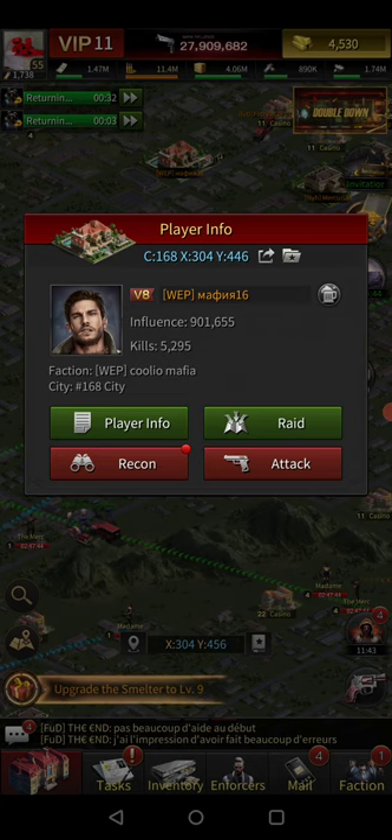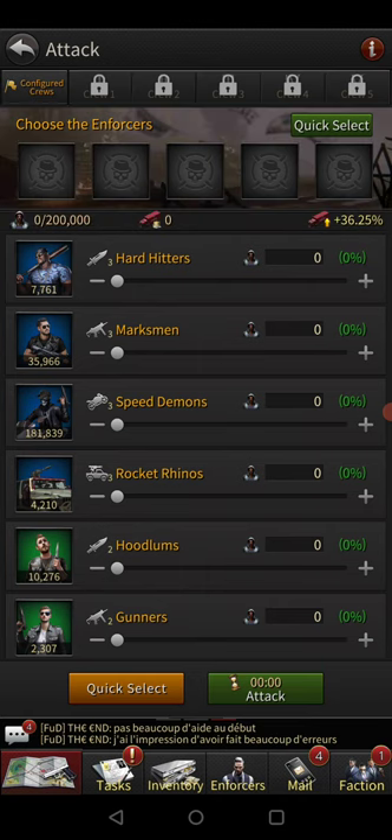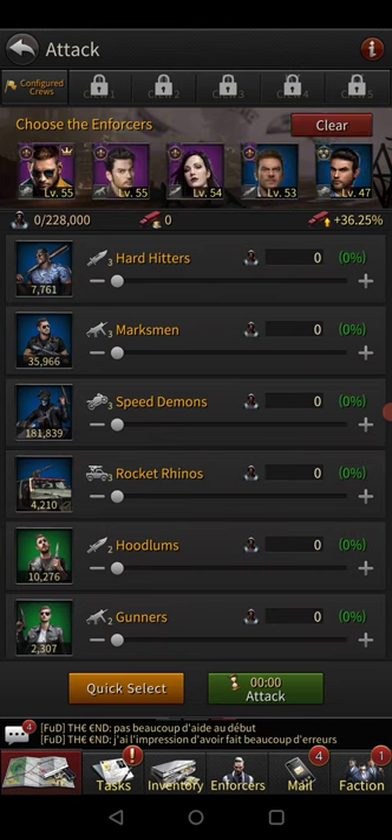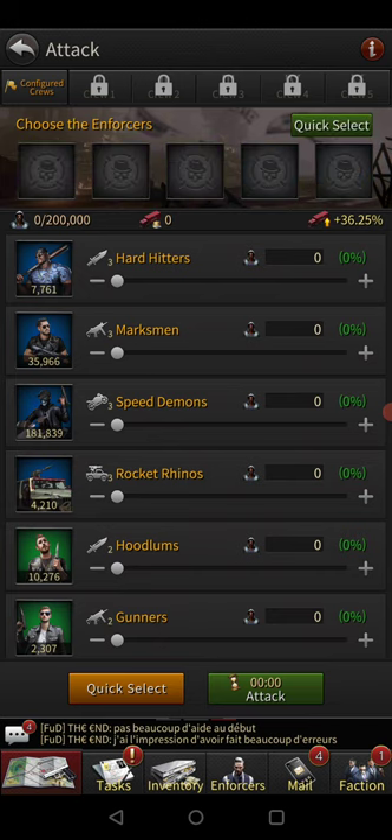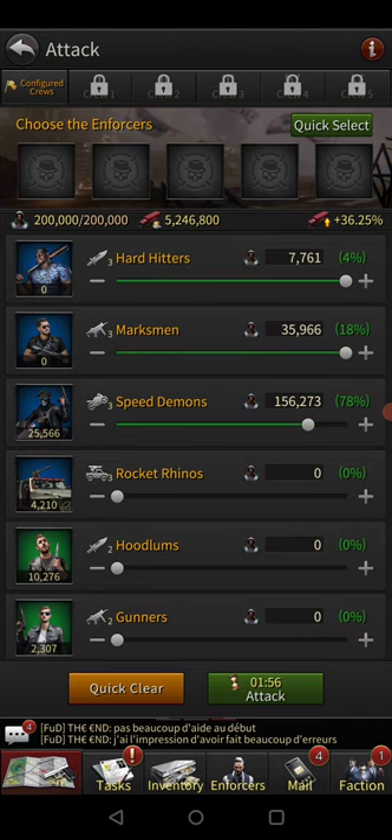Today's unlucky victim is going to be this guy who doesn't really have anything and isn't in a hive. So I can do quick select like I just did. Now, the most important thing you can do when sending an attack is make sure that your enforcers are actually going to benefit you. Just because they add 6,000 troops to your attack does not make them better — what's more important is what do they do for the actual troops?